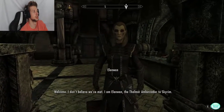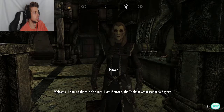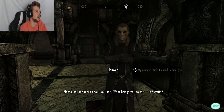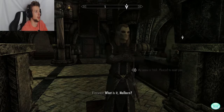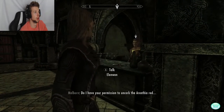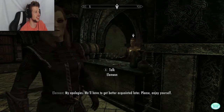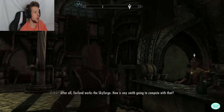Elenwen greets us: 'I don't believe we've met. I am Elenwen, the Thalmor Ambassador to Skyrim. And you are?' Our character's name is Stick. She says she remembers the name from the guest list — it stands out. Malborn interrupts, saying they've run out of Alto wine, asking permission to uncork more. Elenwen dismisses him irritably: 'I've told you before not to bother me with such trifles.' She says we'll have to get better acquainted later and asks us to enjoy ourselves.